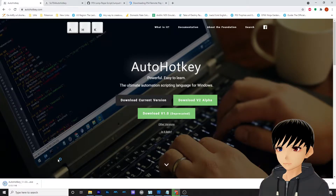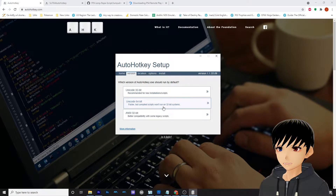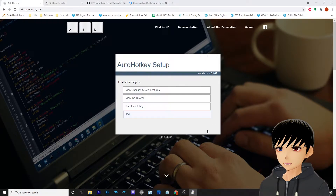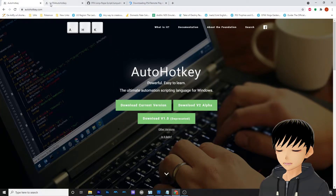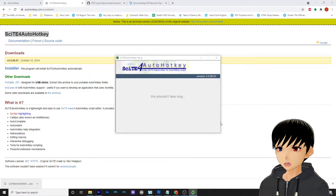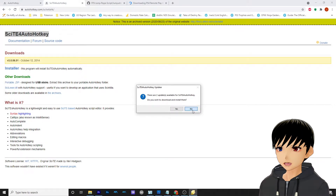I'll just show you how to install — it's version 1.1.3.3. One more thing: make sure your antivirus is turned off. For the custom installation, choose Unicode 32-bit. Just install, click next, install everything, exit. Then go to the second tab, get the installer, install — done. Close this out. Don't install the updates.